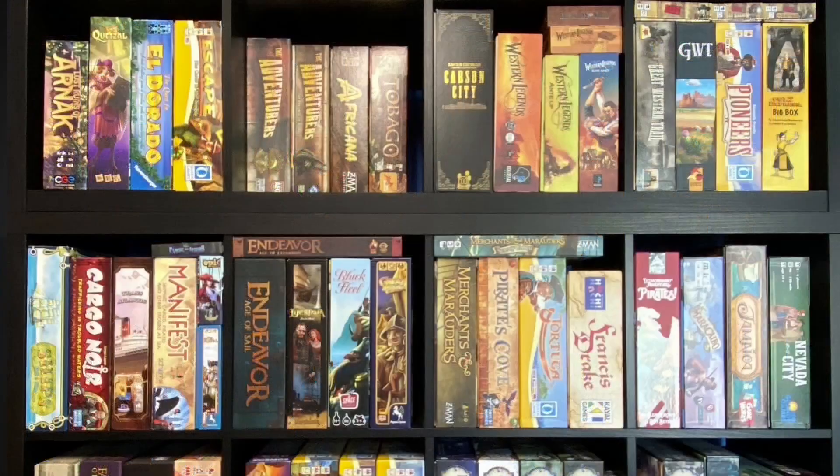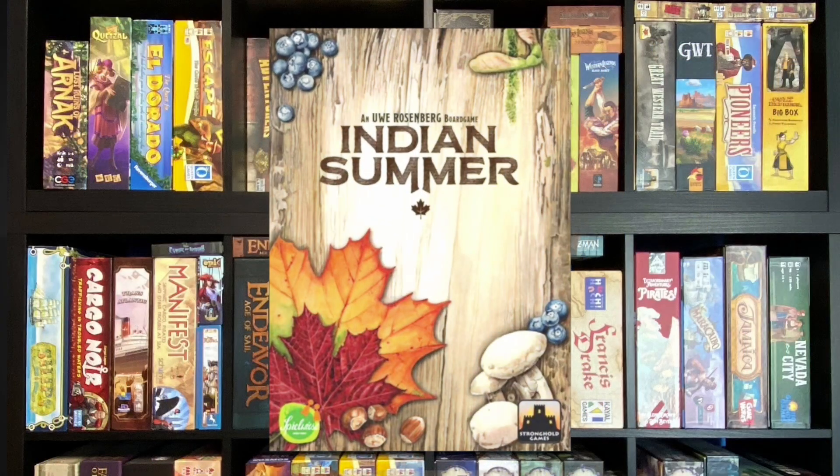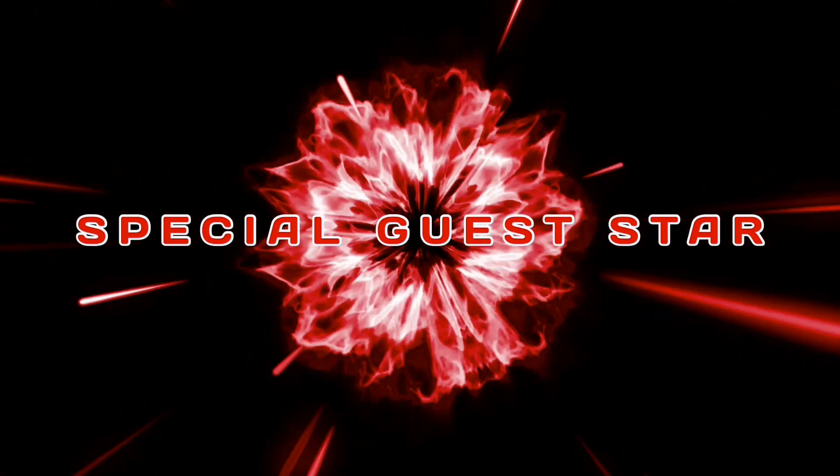Hello and welcome to another episode of Games Reflect Dad, a show where I talk about games I've added to my collection through purchases or trades. I go through setup, talk through gameplay, and tell you who or what was the inspiration for adding to the collection. Since we're approaching autumn, it's a perfect time to introduce you to Indian Summer, a tile-laying game where you'll be placing Tetris-style pieces on a game board. Let's get it to the table.